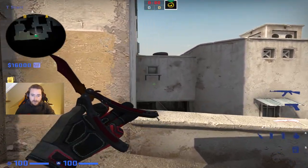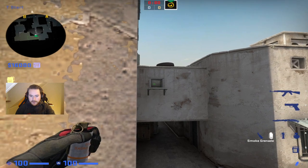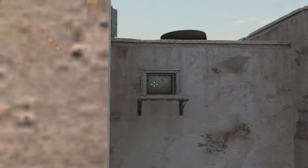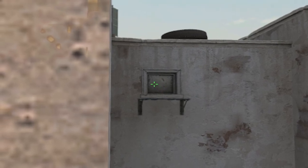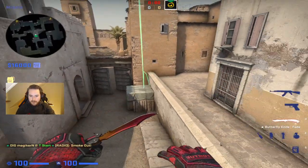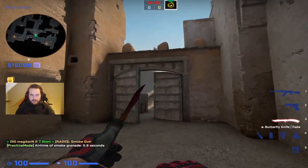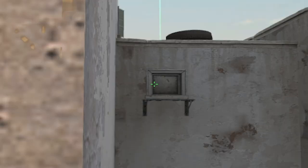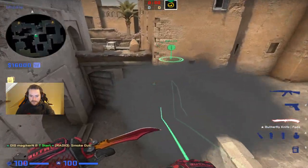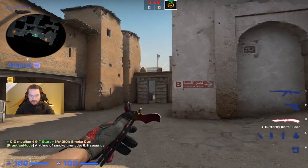How to smoke xbox fast with the new update. What I do is come here and line up — make sure this wall is pretty lined up. Aim in this part, aim on the middle but a bit to the left. This is not obviously the best xbox smoke but it will at least block the vision. You might even be able to throw it more to the left. Once again this is the fastest one you can throw — it will block off vision from people coming out of top mid.